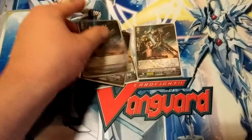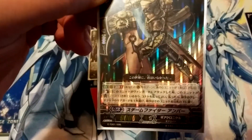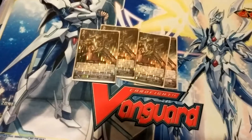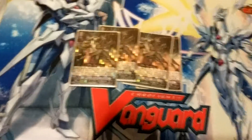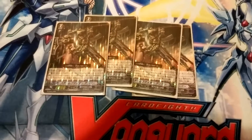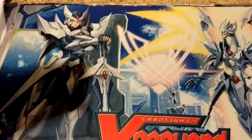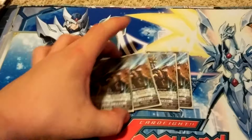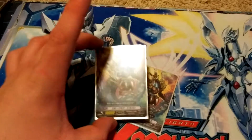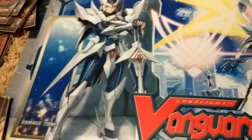For this card right here — Grade 2, 9k — its effect is Generation Break 1. When this unit is boosted and attacks, if the Vanguard is boosted, pay the cost. If you do, choose one of your opponent's Grade 2 or less rear guards and put it at the bottom. So that's what that does. This card is your 12k attacker if you're at Generation Break 1.